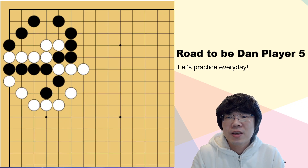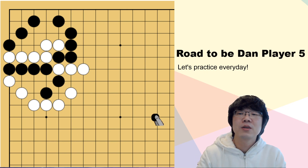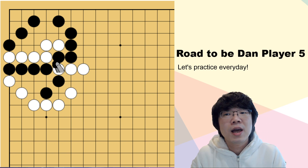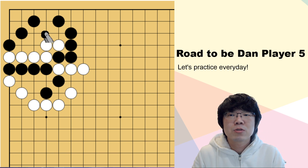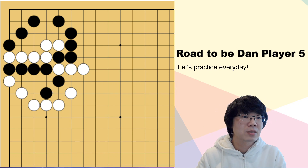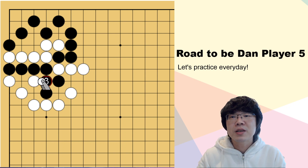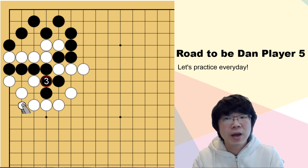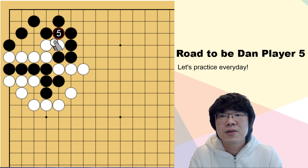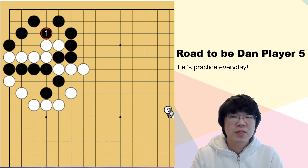Now this is a really common capturing race situation. This black group is fighting with this white six stones. You can see the liberty — you can count the liberty. White six stones has four liberties and black four stones has three liberties. Which means if you just surround here, and if white just surrounds something like this, now you are faster than white. Even after white has played here, you have more liberty. Then after you surround, you even have to think about white's best move as well.